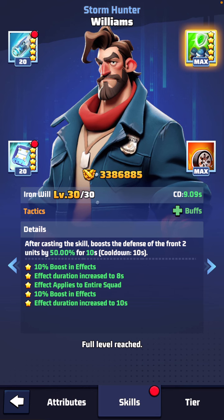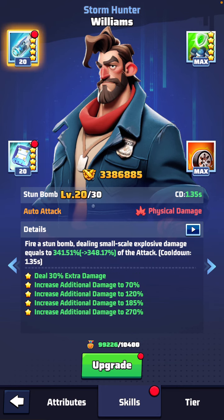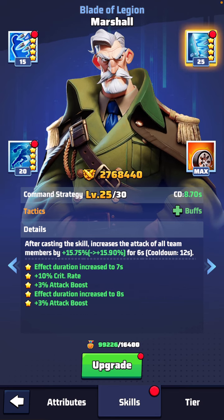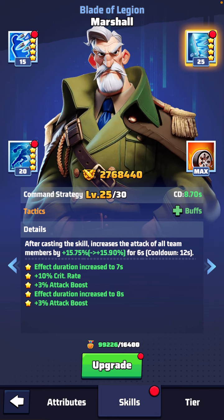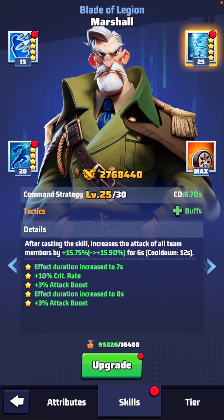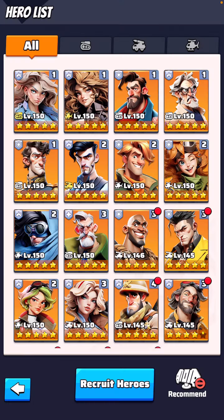Murphy has a little bit of Marshall in him, because Marshall has that thing that boosts champs and reduces all damage taken in battle — though just for him, not for everyone else. Marshall's skill increases the attack of all team members by a certain percent for six seconds, with crit rate and attack boosts at higher levels. So Marshall's boost is attack-based, Williams is defense-based, and Murphy seems to do a little bit of everything with his new weapon.